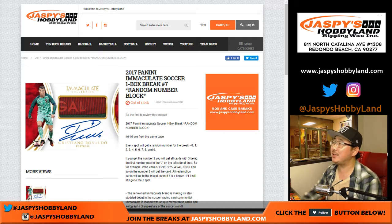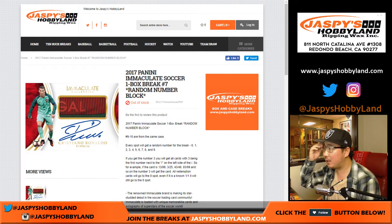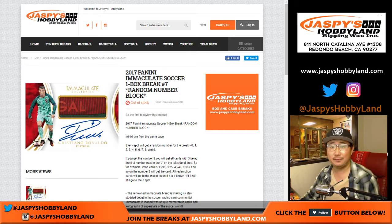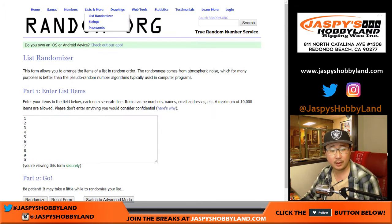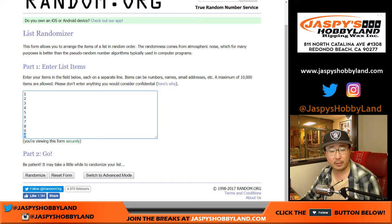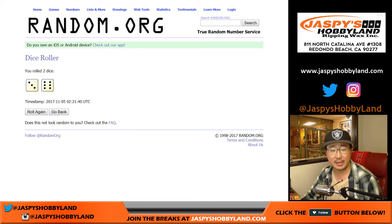Welcome to 2017 Panini Immaculate Soccer, one box break number seven — random number block. This is a pretty fun break with a lot of great value in it, so thanks to everyone for getting into the action. Remember, zero gets you any and all redemptions, including one-of-one redemptions. Let's roll the dice!